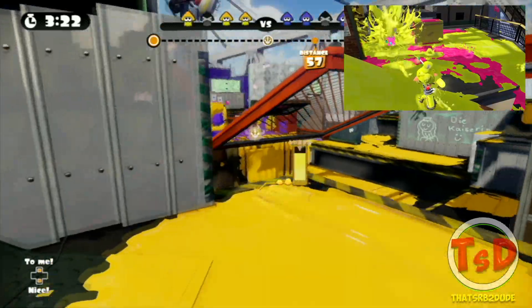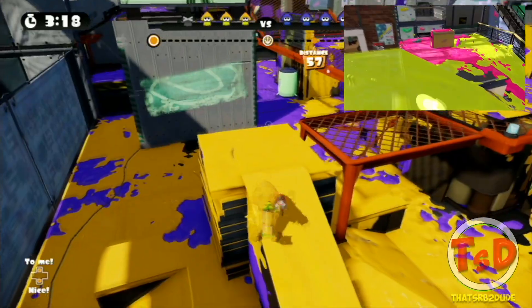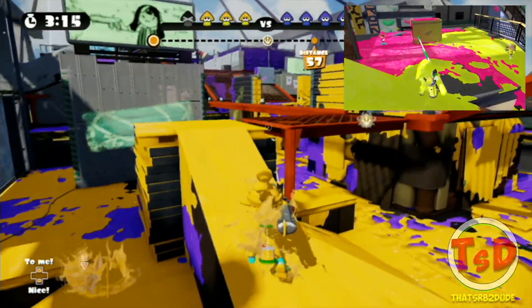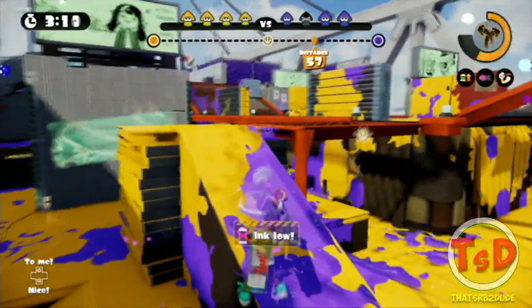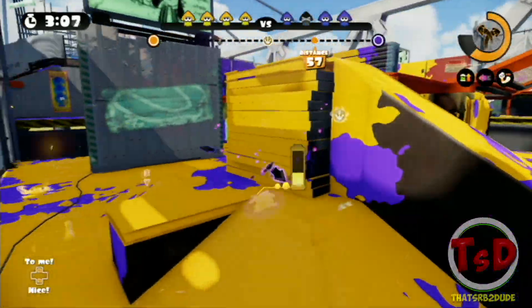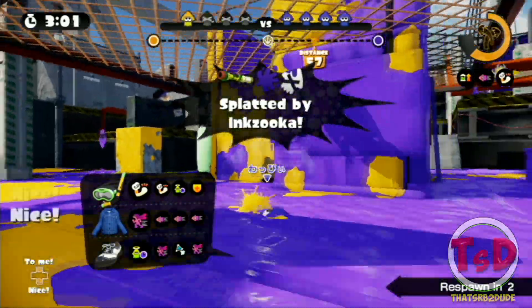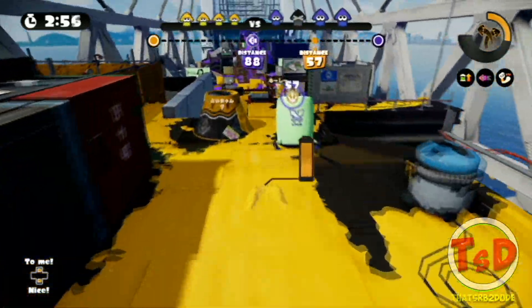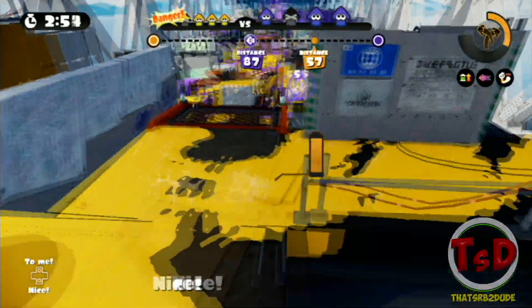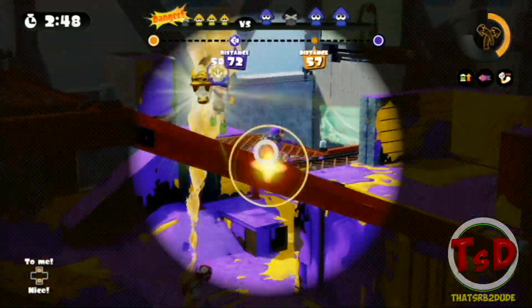Here's an interesting mechanic that applies to Chargers: when you fully charge a shot, you're able to swim in ink, and once you pop out you can instantly fire that shot again. You aren't required to recharge if you've already charged it. Some people may think this is a little overpowered, but I feel it will take a lot of skill to master, because Splatoon 1 veterans have the muscle memory of charging, retreating into ink, and recharging — they'll need to relearn that habit.